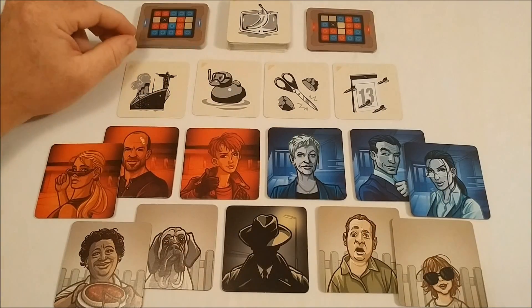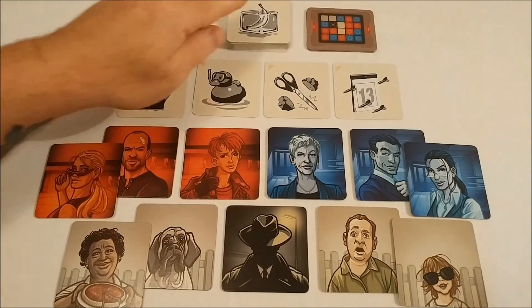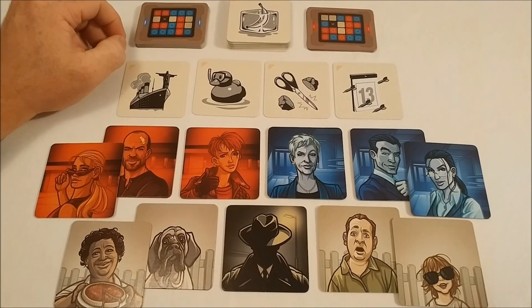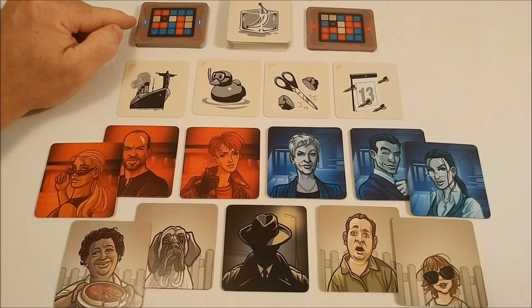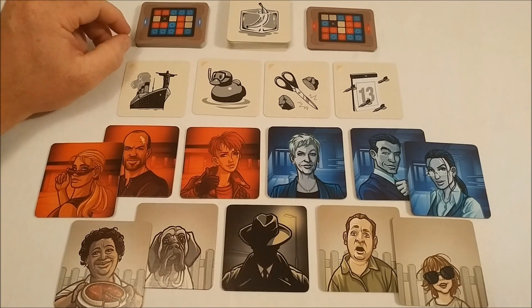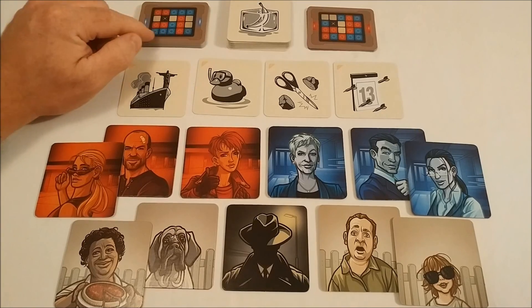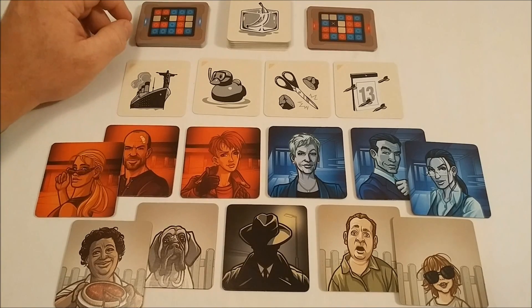The key card will indicate to the spy master which picture cards from the grid belong with your team. The color on the outside edge indicates which team will go first. That team always has one more clue to solve than their opponent.